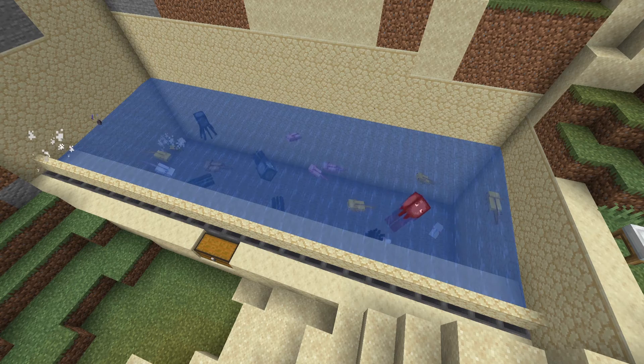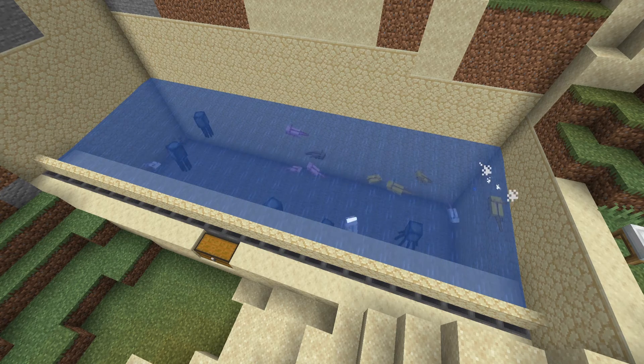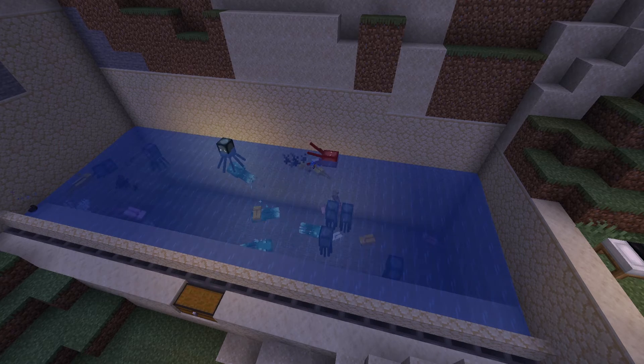If you build this farm I recommend moving your AFK spot down 10 blocks below where I built mine, to Y175 or so, as that should cause all the squids in the tank to spawn active and get killed right away. A nice side effect of 1.17: glow squids spawn at night, allowing you to get ink sacs from this farm as well.